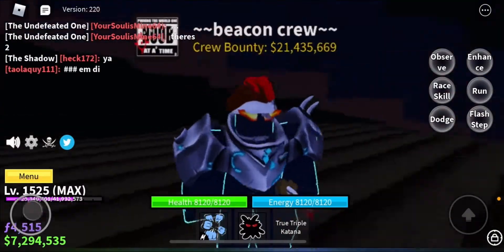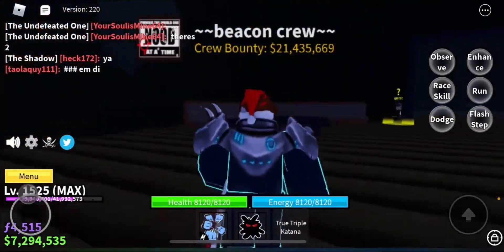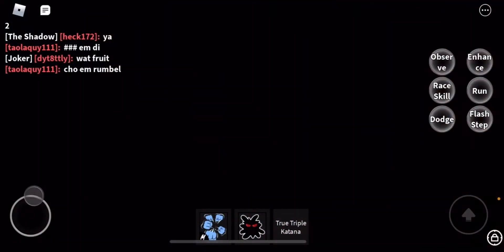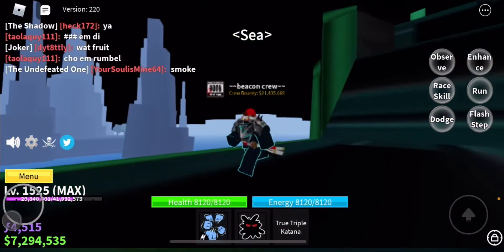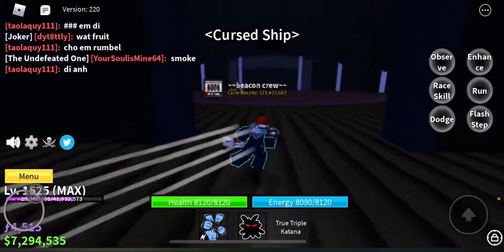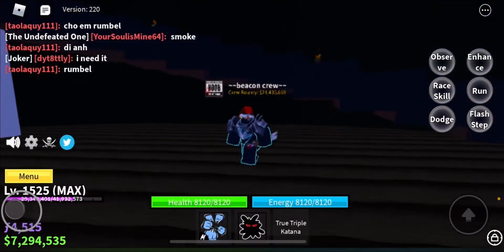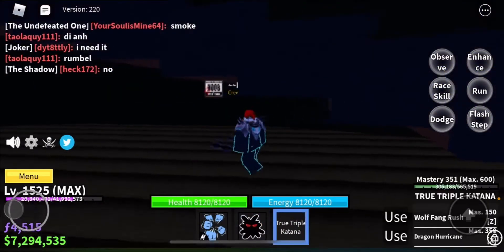Once you're at the Curse Ship, you might have to be level 1100 to even enter. The Curse Ship is literally right here. Go forward and he spawns right here under the staircase — he's just spawned right there.